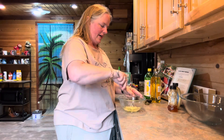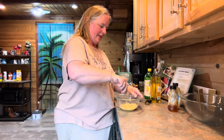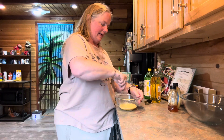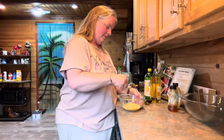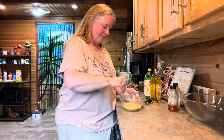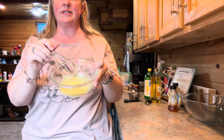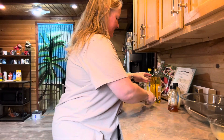You're just going to whisk that all together. The honey is going to be sticky at first. It says it should look emulsified — you should whisk it for about 20 seconds. Make sure all the honey is mixed in there. So you've got a nice little honey vinaigrette dressing. Looks pretty good. You're just going to set that aside for a minute.